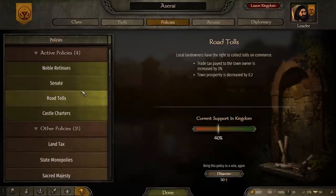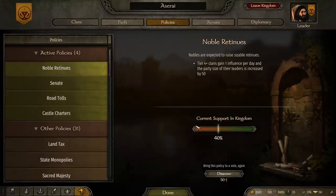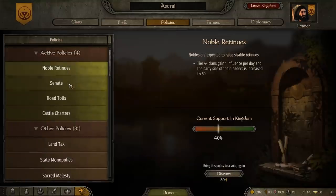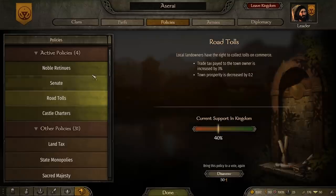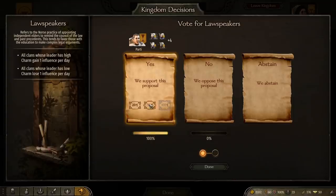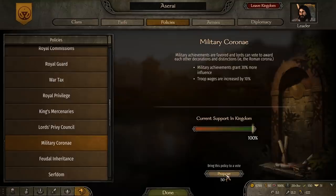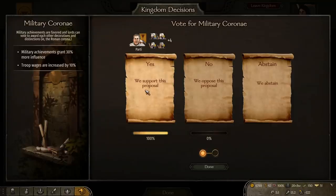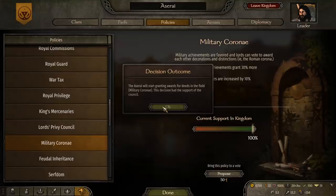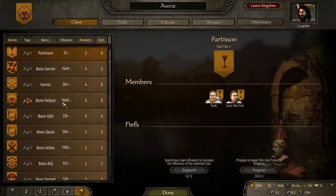It costs influence to do so. So make sure there is support for a policy you want enacted or lack of support for one you want disavowed. Basically, this support bar needs to be closer to 100% if you're trying to push a policy and should be closer to 0% if you're trying to disavow an active policy. This will ensure that your influence isn't spent in vain. Apart from proposing or disavowing a policy, you'll have to pay influence to actually cast your vote as well. So yes, this is very expensive, but some policies are worth it. You might want to take a look at policies like Military Coronet — I can assure you that it is worth investing in if you're intending to take part in combat, just make sure you can afford the increased wages. Also keep in mind that your reputation with the other clans is at stake when you propose or disavow policies. If people do or do not like what you have to say about the kingdom's policies, your relations with them will improve or worsen and that will affect things in the bigger picture.